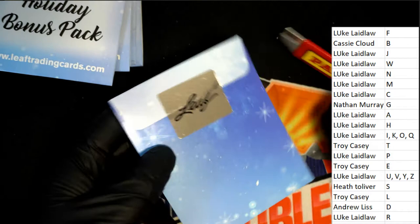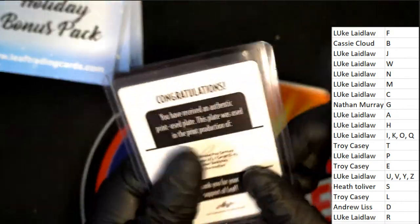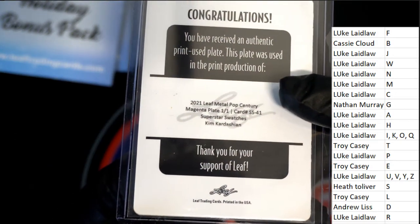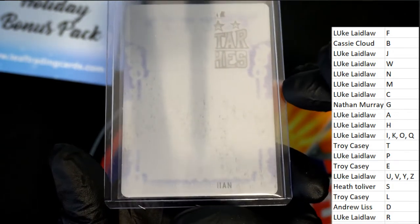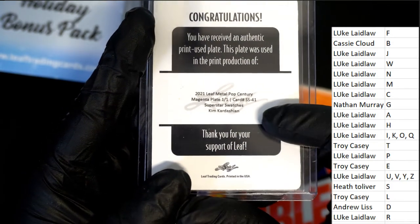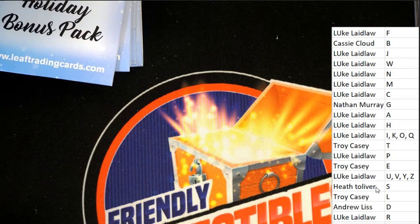Let's see what we can pull in LEAF. The first hit is a printing plate — Kim Kardashian super swatches from Pop Century. It's not autographed, but it was used in the making of a relic card, a superstar swatches card. So K for Kardashian — Luke, this one is for you.